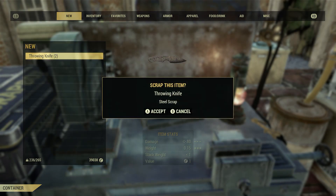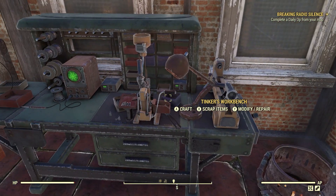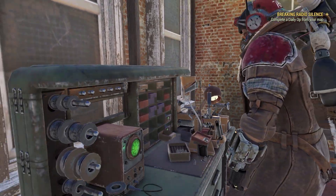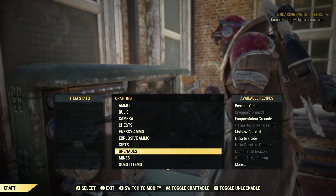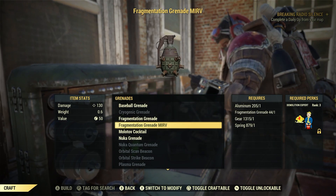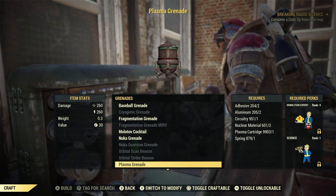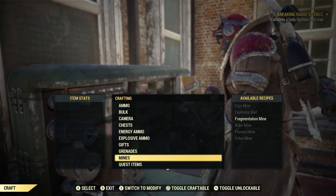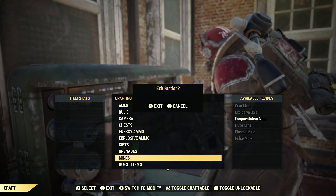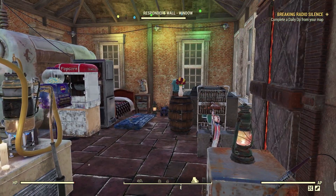If you're looking to craft a grenade or mine, you actually have to do that at the Tinker's Workbench. A lot of the grenades require Demolition Expert, and some also require Science. Same thing with mines. So FYI on that. But throwing knives are definitely the way to go, because you want to get the daily or weekly challenge done as quick as possible.